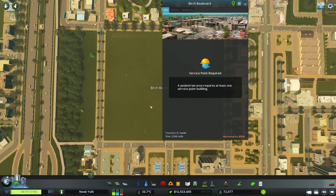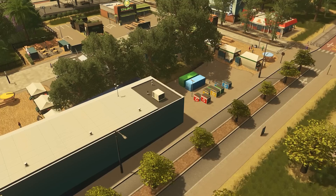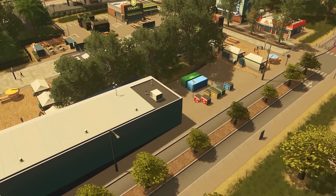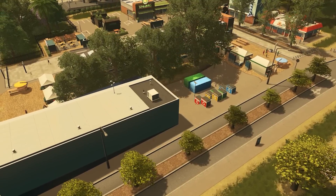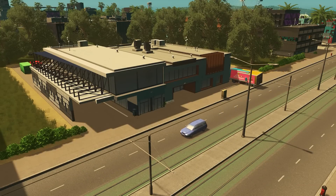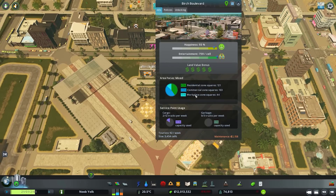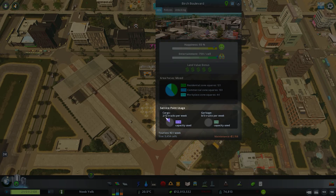Once you have your chosen area painted out you're going to need to place a service point. These buildings will allow garbage and goods to be collected and delivered from your new area. Service points come in two different sizes and three different types. A general service area will cover both garbage and cargo, while garbage service points and cargo service points both handle their namesake. These service point buildings are essential as each has a capacity, and you'll need to make sure that you stay on top of the demand for your area.